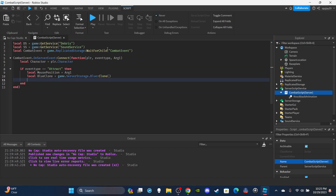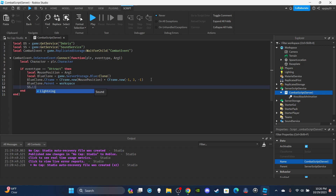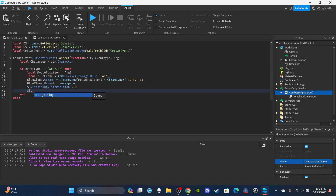Set the CFrame of blueClone to CFrame.new(mousePosition) times CFrame.new(-1, 3, -1) - the Y value of 3 spawns it above the mouse position so it doesn't clip into the floor. Increase that number to spawn higher, decrease to spawn lower. Parent it to the Workspace. Then set the lightning sound's TimePosition to 0 and play the sound effect.